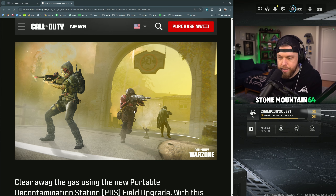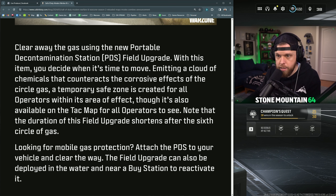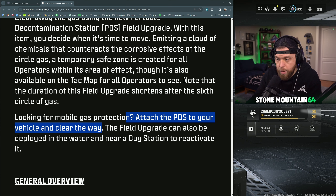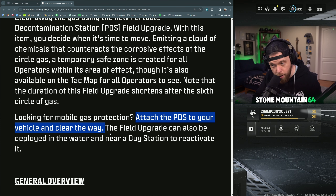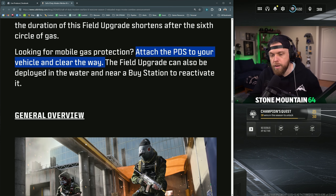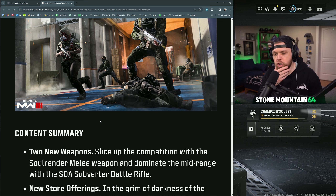I'm not sure how long the PDS will actually last or if you'll need multiple of them to make some of these plays. For mobile gas protection, attach the PDS to your vehicle and clear the way. I think that's realistically the better way to do it — throw it on a vehicle, drive through the gas, get your gear. The field upgrade can also be deployed in the water, and nearby stations can be reactivated with it.